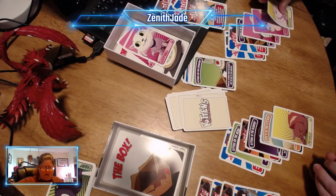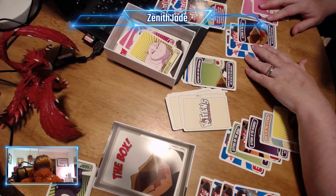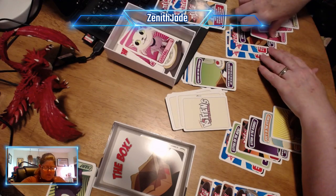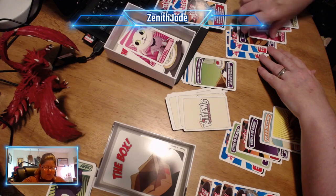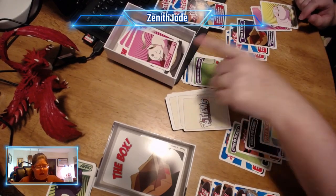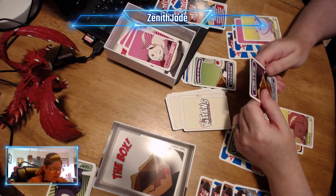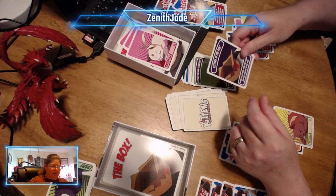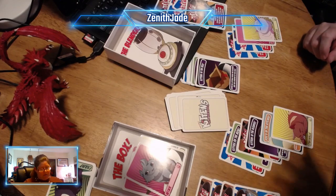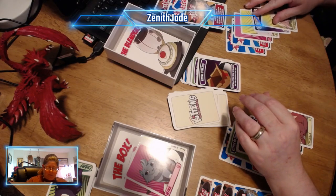They're feeling kind of snarky. They're going to put a cute little kitty in the blender as card one, then play kittens in the box — move all kittens from the blender and the counter to the box. That is a huge stack of cards for me to deal with now in the box. They also play a cat in the box to get their cat safe.